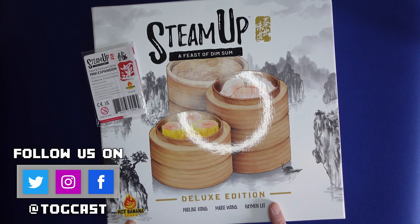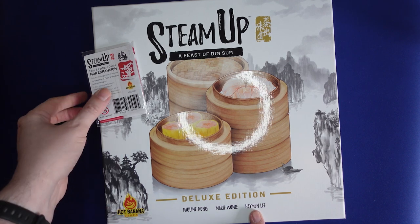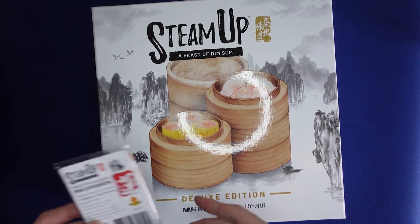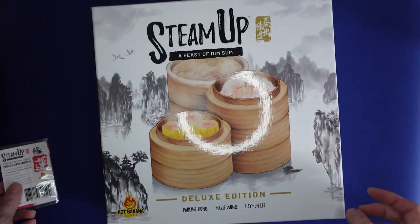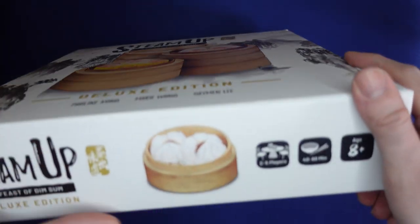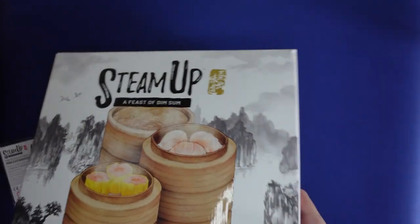Steam Up is a game by Pauline Kong, Meri Wong, and Hyman Lee. We also have the Fate and Fortune mini expansion which we'll be looking at a bit later. The game is for 2-5 players, 40-60 minutes, ages 8 and up.